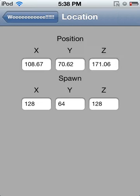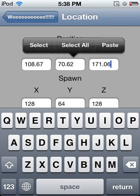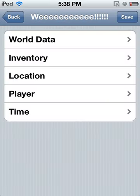For location, this is your current position. If you want to reset the spawn point, go to where you want your spawn to be and then make these the same. It won't be exact, but it'll be close.